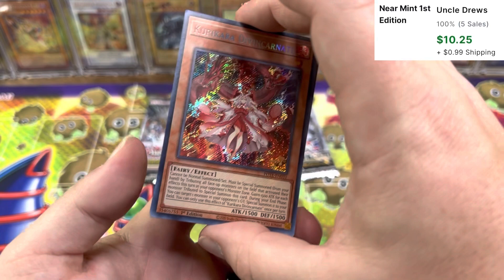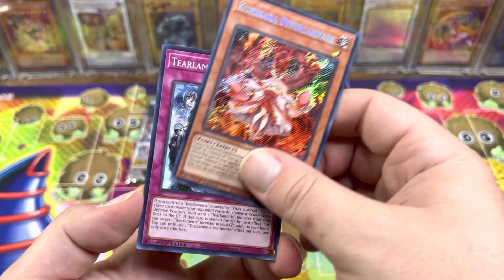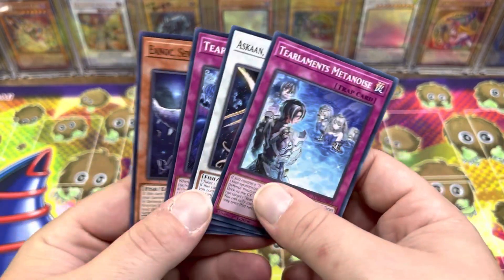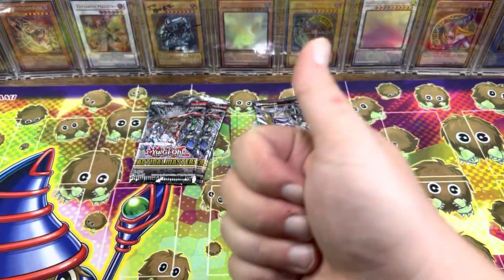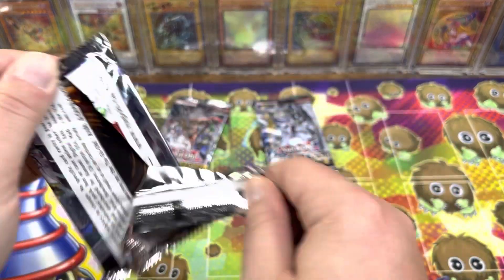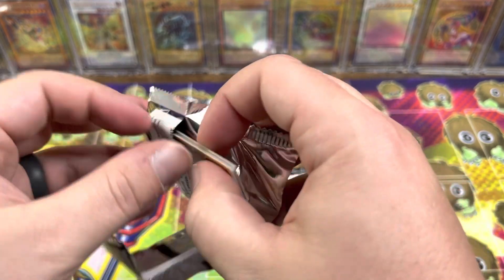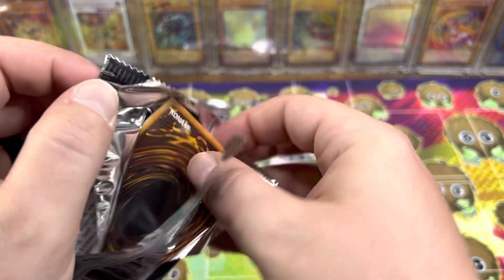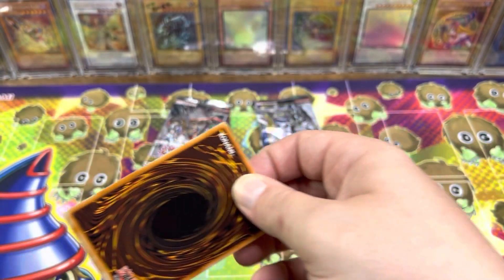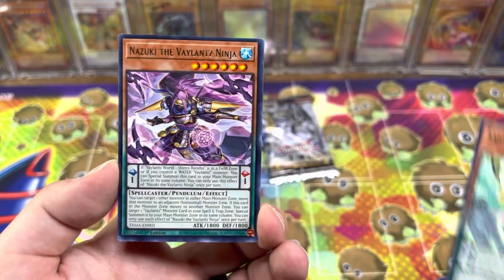Ooh, this card loves me. Alright, so we got a Kurikara Divine Incarnate. I think it's like a $7 or $8 card now. That's dope — very cool. We've gotten a decent Secret, like a so-so Secret, and like a good Ultra from Power of the Elements. We've gotten two Ultras so far from Tactical Masters. The rest has been Supers.